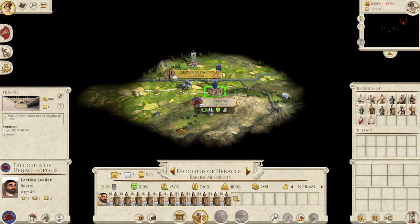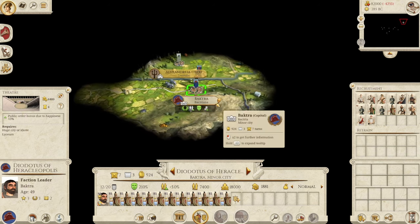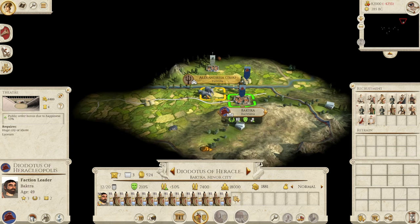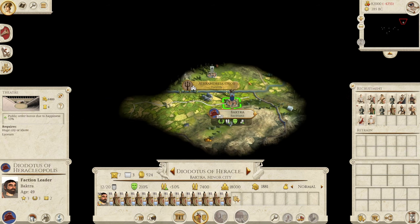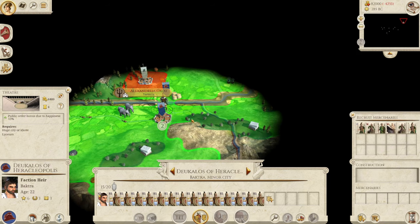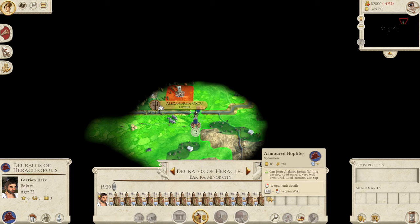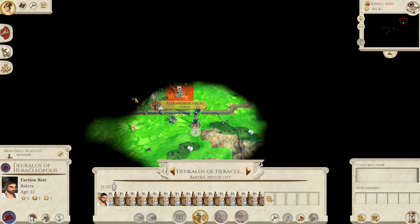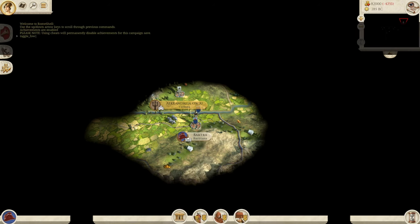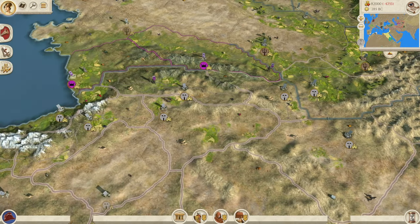Here we are as Bactria, and you start up in the region beyond the Caucasus. This mod sets you off with the fog of war as darkness, like you are walking into the abyss in Dark Souls, which is pretty cool. You get an elephant resource up here as well, and you get two monstrous armies and a metric ton of money to start with, so you should have no problem conquering a few of these settlements filled with experienced and well-armored hoplites.